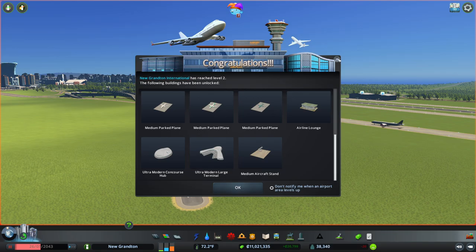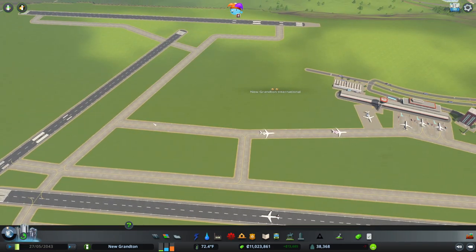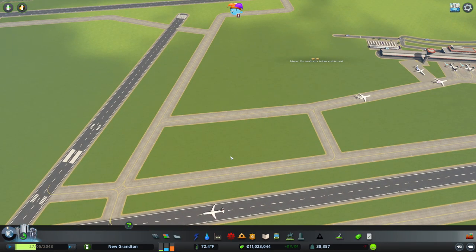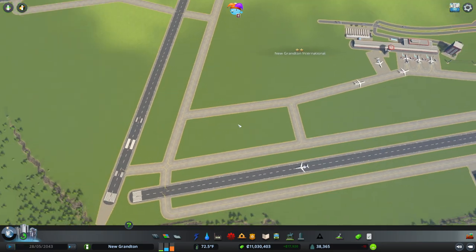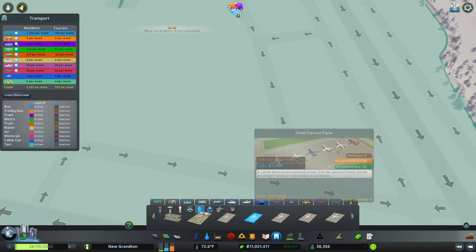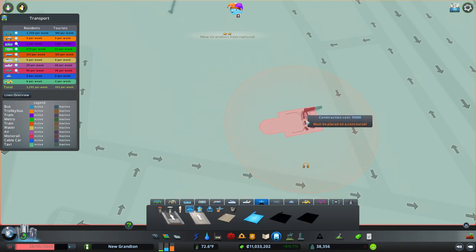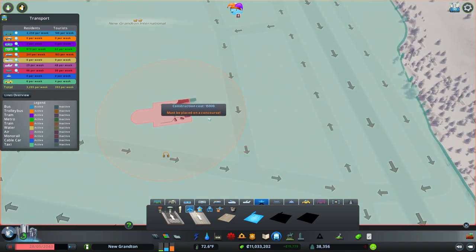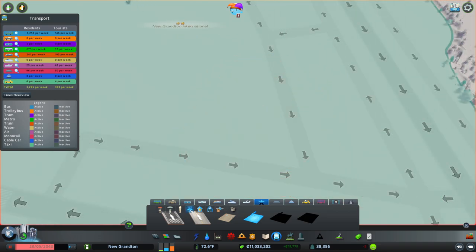We can make use of these and we'll have a new terminal down here where we just put this taxiway, as that's where they're going to sit — on either side. That's the plan and it's going to be awkward to fit in. I don't know how big they are and I don't think you can attach them first. Let's pause that again. Where's the medium aircraft stand? It must be placed on a concourse — this is a bizarre way to do things.